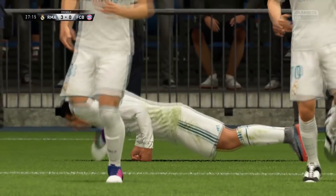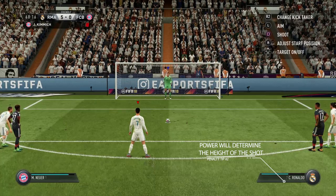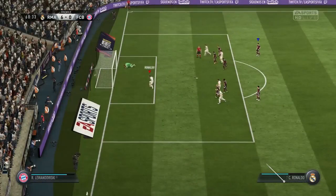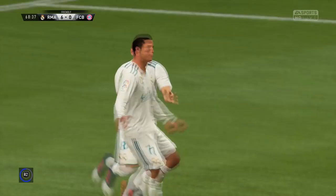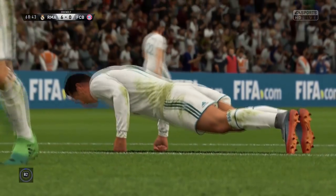The problem with the chipped penalty is that if the keeper stands still and doesn't dive, he's going to save it. But if the keeper dives one way and you shoot the other, it looks really, really nice. Only do this if you're in a very comfortable winning position or playing against a friend and don't care about the score, because it's a difficult penalty to pull off. Practice makes perfect — that's what the skill games are for.